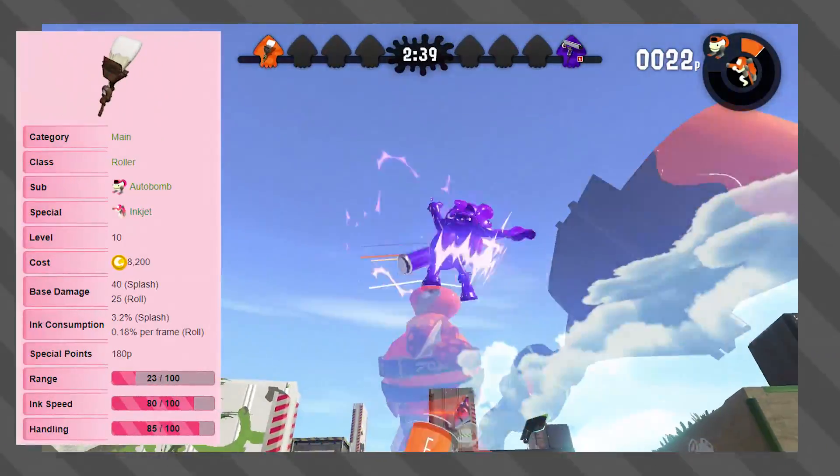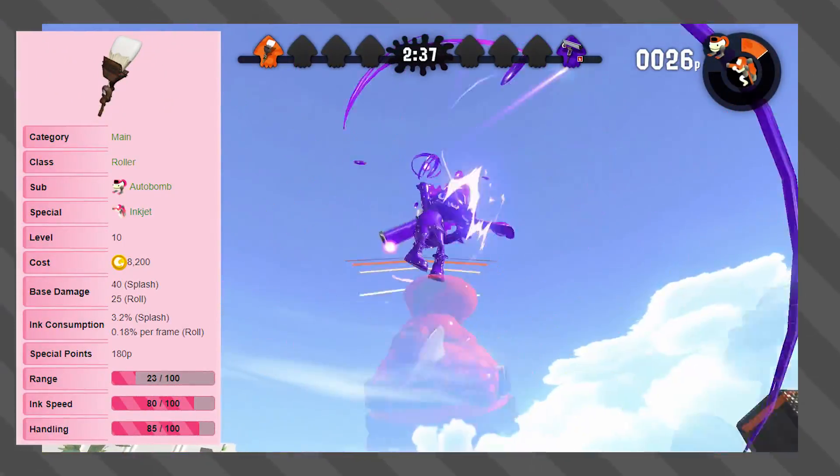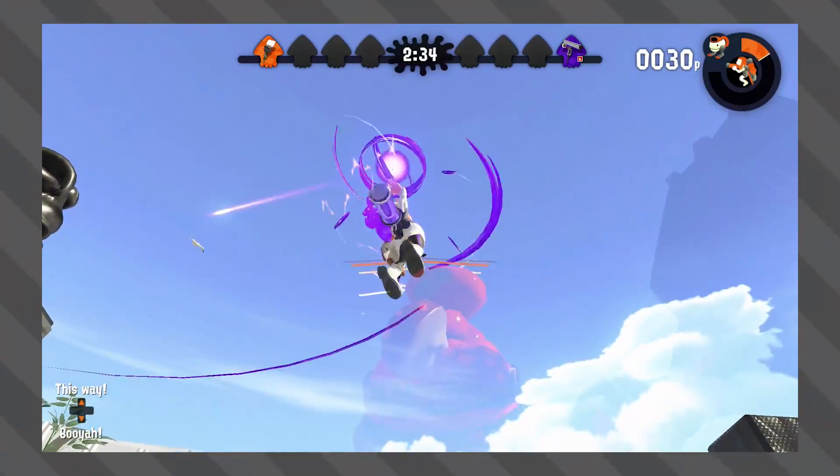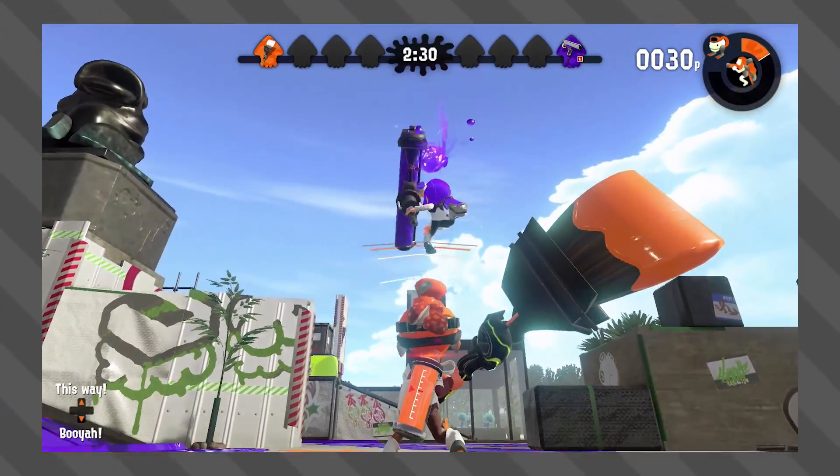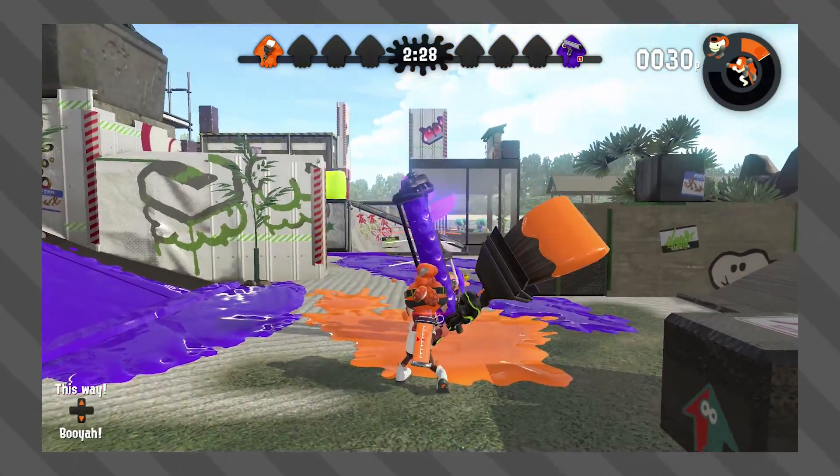Next on the list is the pesky Octo Brush. With a base damage of 40 per swing, it took around 10 smacks to the face to take out the Booyah Bomb armor. I'm pretty sure if you were to smack the armor super fast, you'd probably be able to take it out a little bit quicker than I did.